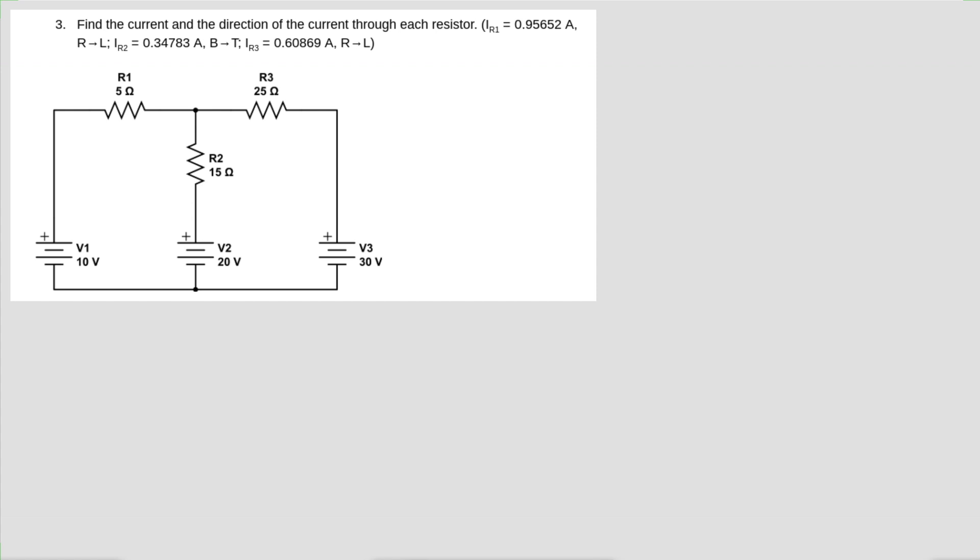First thing we need to do is name the currents that we have going on here. The current leaving this battery right here, I'm going to call I1 — so I1 going through R1, and it's still I1 up to this point. And then from here I'm going to say it's called I2, going down this way, through resistor R2 and through battery V2.